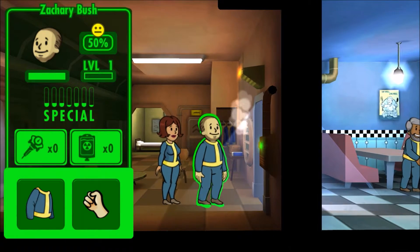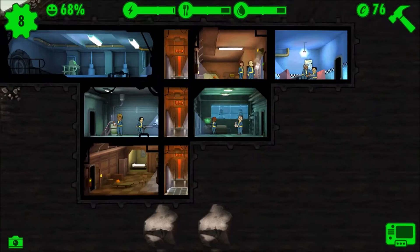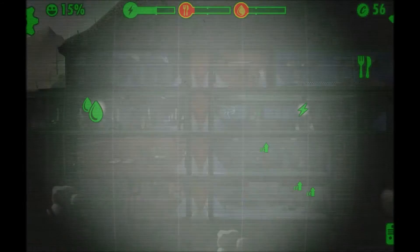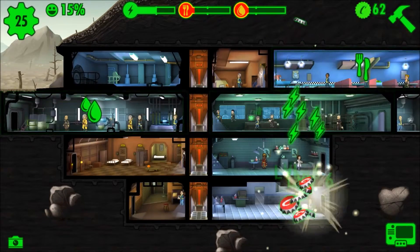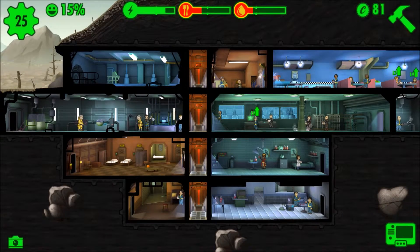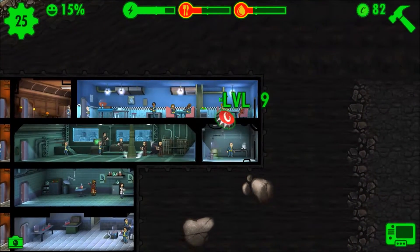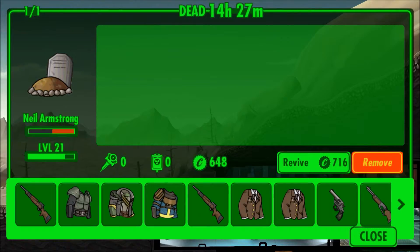Alright, here we have Catherine Parker and Zachary Bush. Let me give you guys a quick check-in — we'll go to Vault 1 and show you. It's not exactly faring the best at the moment. Here's Vault 1 — things aren't exactly doing super well. We've got enough power but food and water we need more of, and I don't exactly have the caps to do it. We're at 15 percent overall happiness.